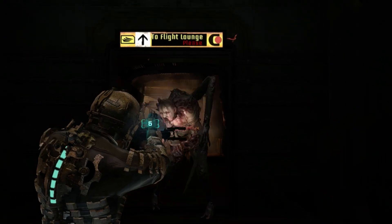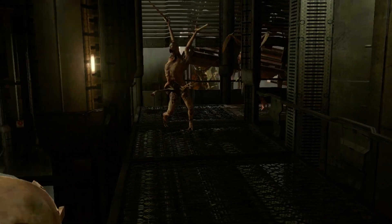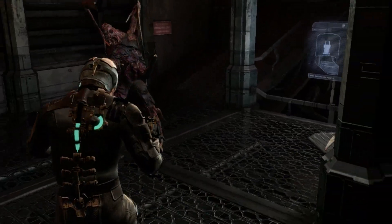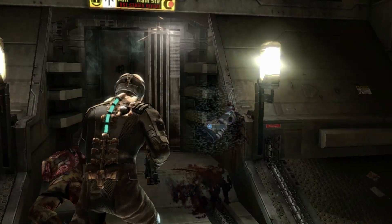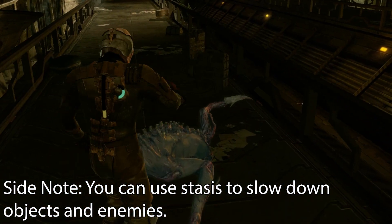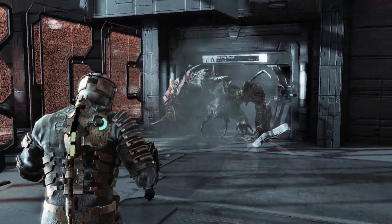Necromorphs are super aggressive and they are good at sneaking up on you and waste no time to pounce on you when given a chance. For normal playthroughs, you can use a plasma cutter to cut off the limbs for massive damage. But since I cannot use the plasma cutter, I would have to be a little bit more creative. Luckily, I wouldn't have to wait too long to acquire the stasis, which gives me the ability to slow enemies down. However, I also have to use it sparingly, since the only way to refill it is at stasis stations or buying stasis packs from the stores. This would still give me the edge I needed for group fights and tougher enemies like the twitchers and brutes.